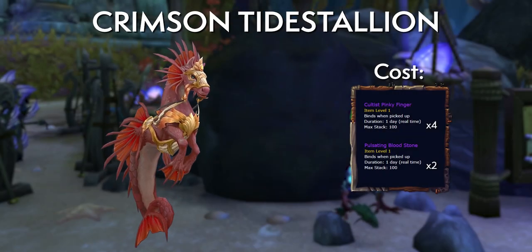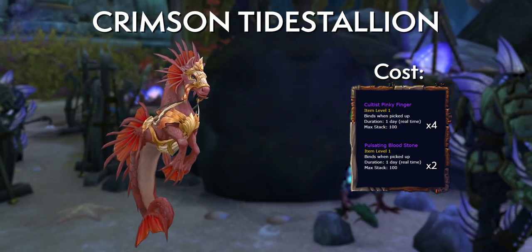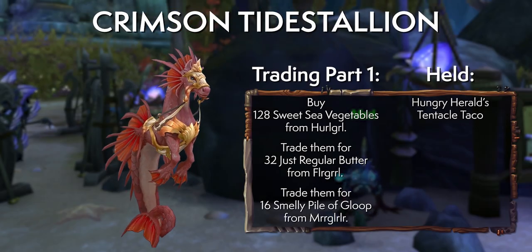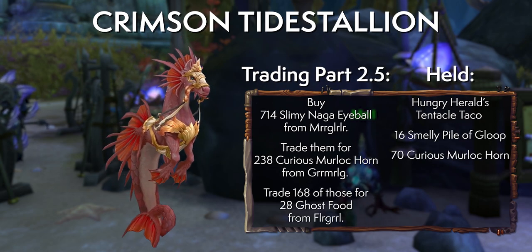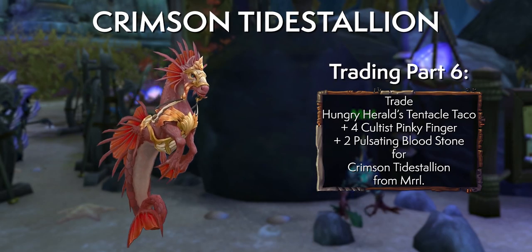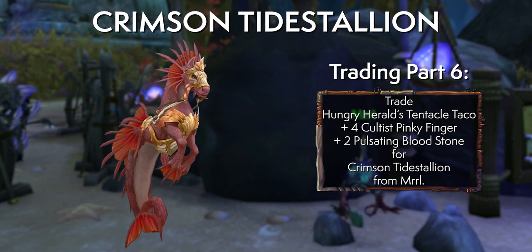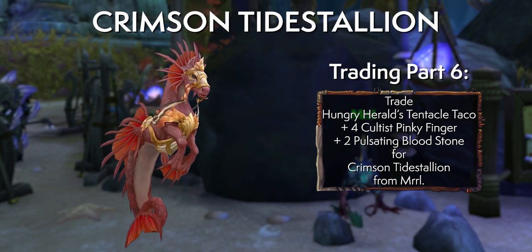When the Tide Stallion appears for sale, you'll need to run back and forth between all the different vendors trading items until you have what you need. Just pause and read what's on the screen for when Merle has the Tide Stallion up — that will get you everything except the Hungry Herald Tentacle Taco. Once you've got the four Pinky Fingers, two Bloodstones, and the Tentacle Taco, you can purchase the Crimson Tide Stallion from Merle. It won't take a massive amount of time but it is quite involved.